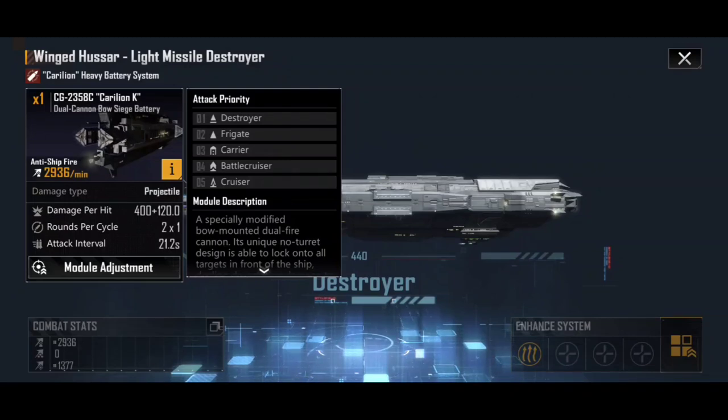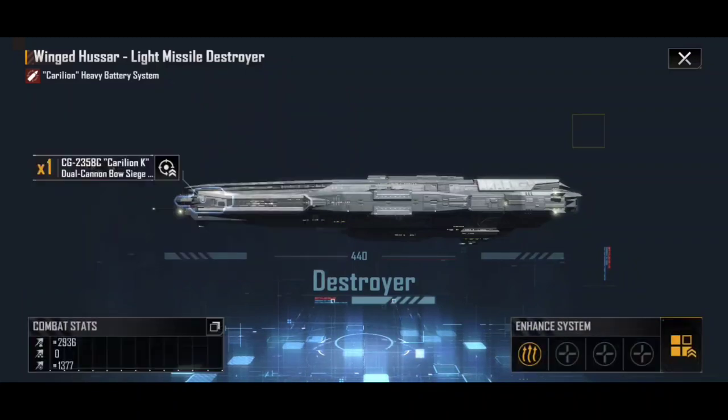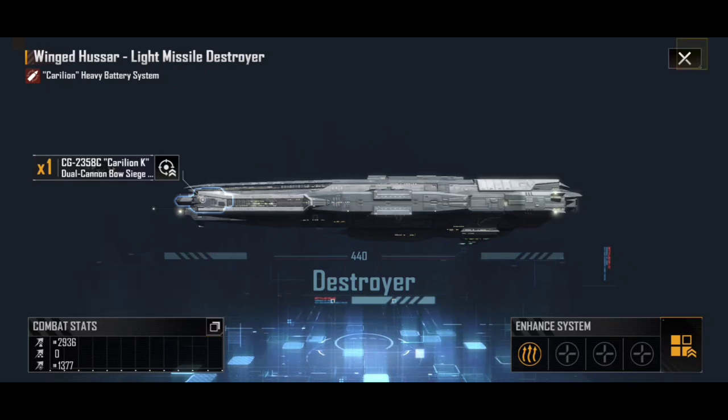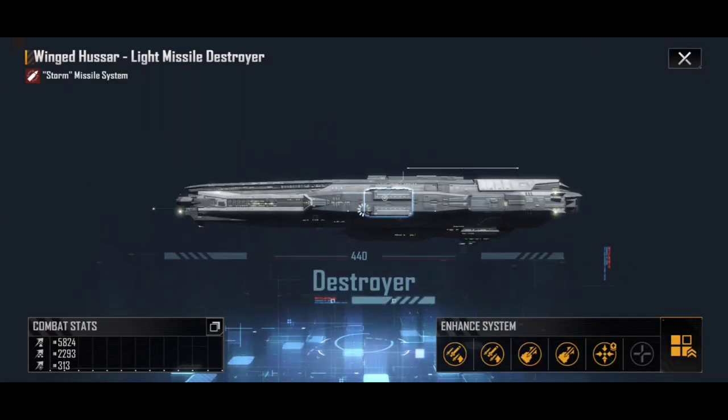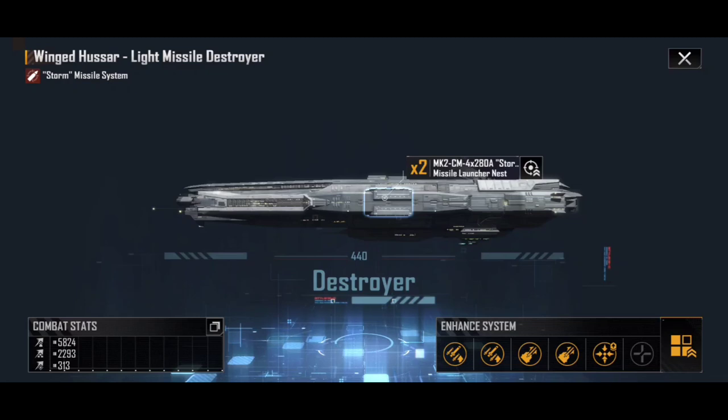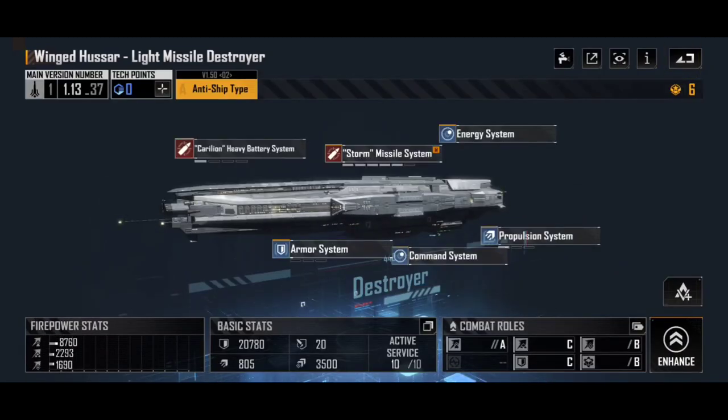It's also important to note that weapons have hit points and can be deactivated. If you tap the little box at the bottom, it brings up the system info showing the hit points — 5,500 HP in the case of the Karelian Heavy Battery System, and 5,500 for the Storm Missile System as well. If enough damage is dealt to a weapon system, it will stop firing. Some ships have the ability to repair weapon systems or increase their HP, and missiles can be particularly prone to damage since they can explode in the tubes if hit at the wrong time.